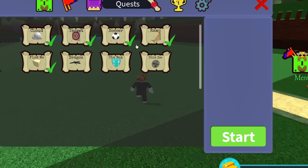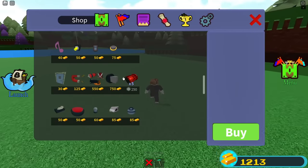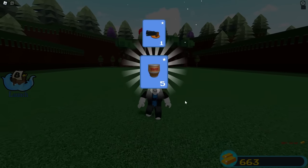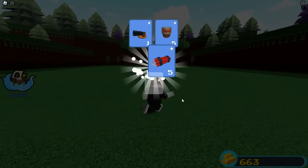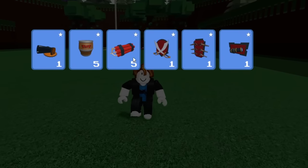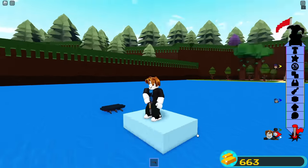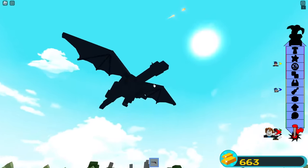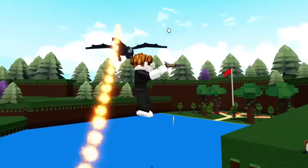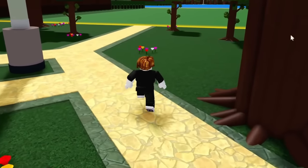Next up are the thin ice quest and the dragon in the box quest. For the dragon, I'm going to make a wild investment and buy the PVP pack so I can defeat the dragon boss more easily — specifically the pistols, which can one-shot the dragon. I stand on a platform and try to shoot the dragon — you get hit by one fireball and you're dead. I line up the shot — boom, just like that, 600 gold and 25 cannons!